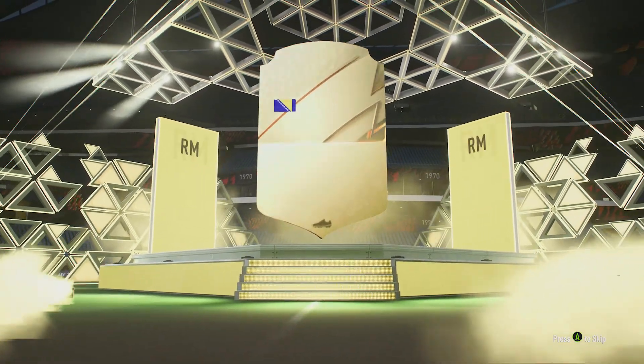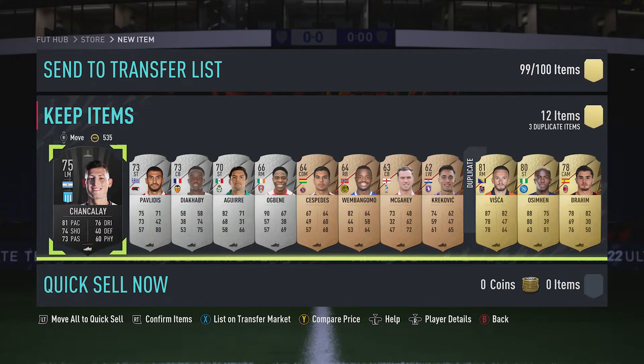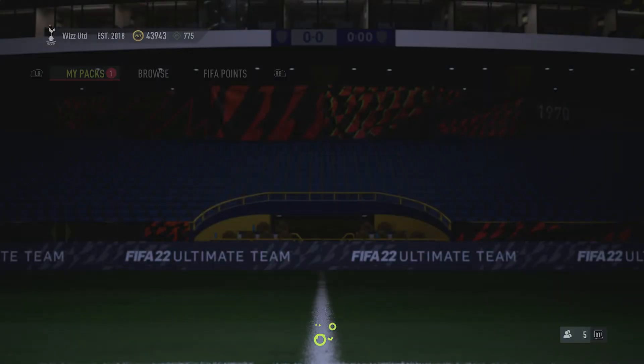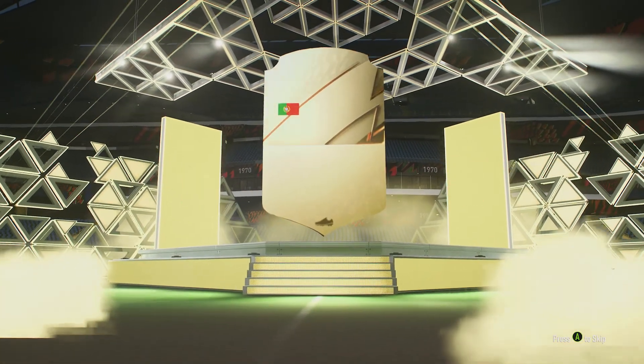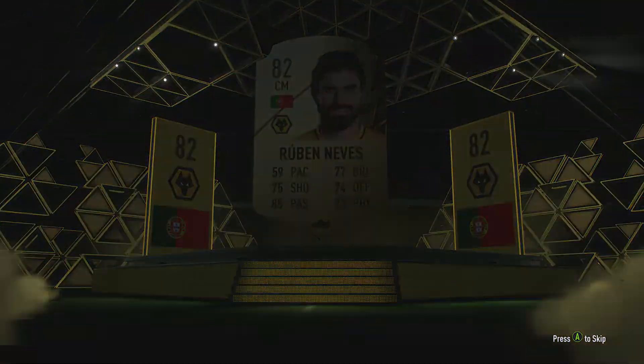We got nothing good, man — Bosnia, Osorio Negro... Vizcaya... teleblur, teleblur. Send them on, I'll just send them down — they're so rubbish, they can be quick sold. I haven't got space in my transfer list. And another crap pack for the Mega Pack.